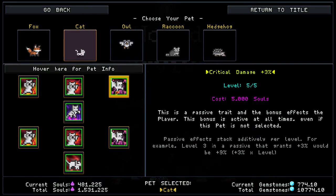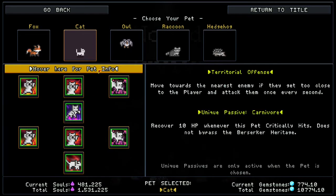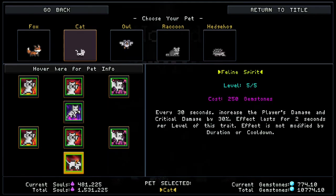The gemstone skill for the first one is Furious Swipe — every fifth attack this pet does is always a critical. The pet moves 20% faster to an enemy per level of this trait, so it's going to be moving 100% faster once you get this maxed out. Every fifth attack is a critical, and it works really well because you recover 10 HP whenever it crits. That's HP every single time this skill goes off — very helpful, a nice combination.